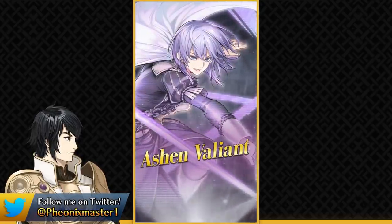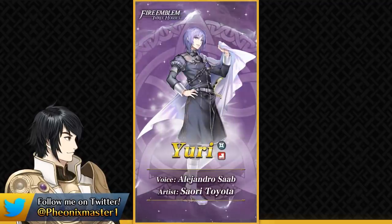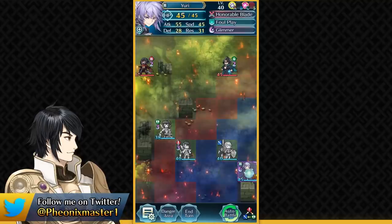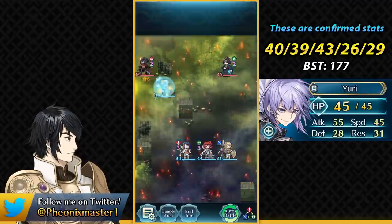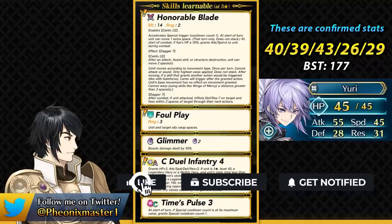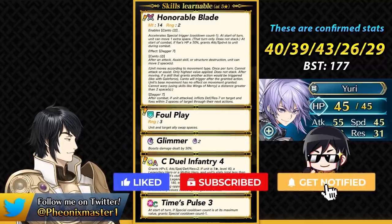The first unit is Yuri — he's finally in the game. I'm really happy about the Ashen Wolves representation. He is an infantry dagger unit, and keep in mind that we are in Gen 6. He has really high speed at base 43 and an amazing base 39 attack. He has Honorable Blade as his preferred weapon, which gives him Canto 2 — really unique.